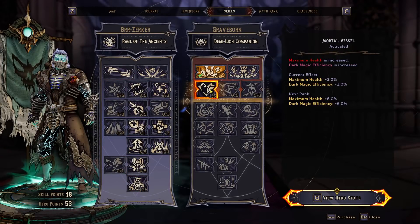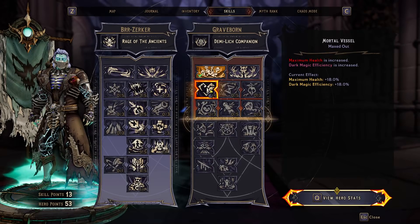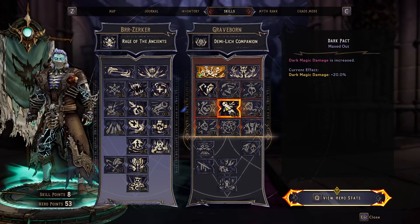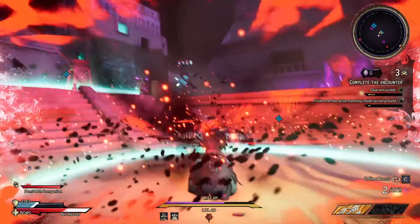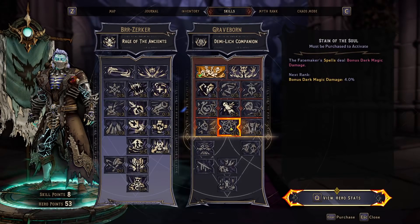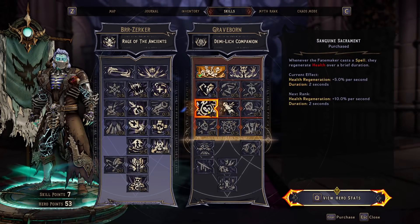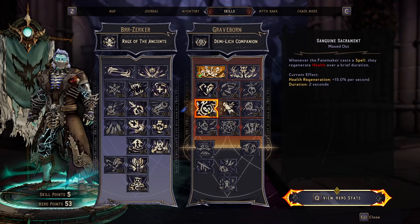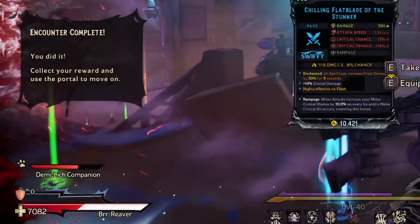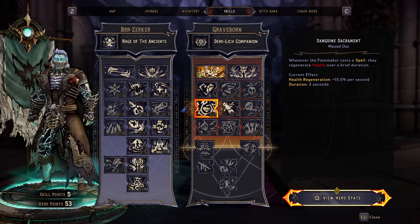Now we head over to the Graveborn tree. Pump 5 points into Mortal Vessel — it not only boosts your maximum health, it boosts your Dark Magic efficiency. Both things we need for this build. Move on down to Dark Pact and put 5 points here. It just straight increases your Dark Magic damage by 20%. This also includes your weapons, melee and spells, so naturally we'll want to lean into this. We can put points into Stain of the Soul, but spell damage and casting spells isn't really what this build is about. Instead, we stay on the same tier and put 3 points into Sanguine Sacrament. This gives us a 15% health regeneration per second when we cast a spell. I know spells aren't our thing, but health is, so it's nice to get that regeneration every time we cast instead of relying on spells for damage.